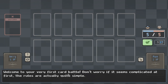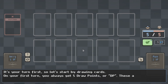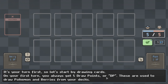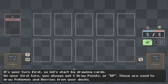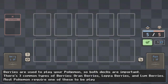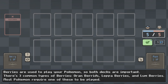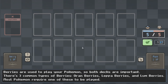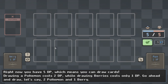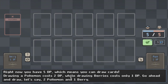Welcome to your very first card battle. Don't worry if this seems complicated — the rules are actually quite simple. It's your first turn, so let's start by drawing cards. You always draw five draw points, or DP. These are used to draw Pokemon and berries from your deck. The berries are used to play your Pokemon, so both decks are plucked. You have three normal-type berries, four fire berries, and ice berries — most Pokemon require one of these to be played. It's kind of like Magic: The Gathering with energy costs.